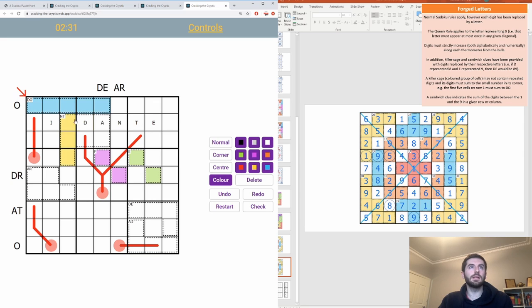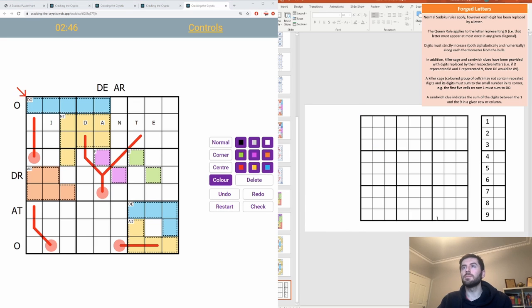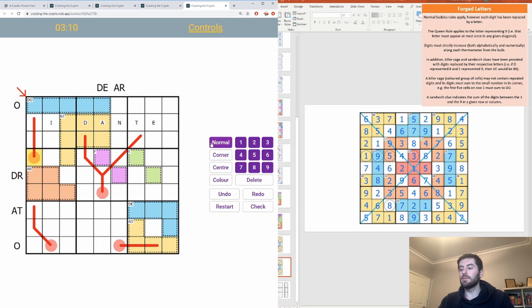I'll colour in the killer cages to make them more obvious - yellow for one and orange for another. I'm also going to keep track of the lettered version of this Sudoku grid, because that's going to be helpful for keeping track of what letters mean what number, and also if there are lettered clues we need as opposed to just the numbers in the Cracking the Cryptic software. Now we'll put in the first numbers from the circled clues: we get a 1, 9, 5, 3, 9, and 8.